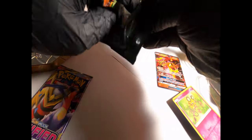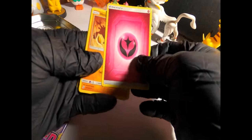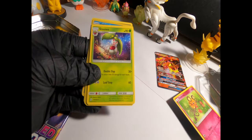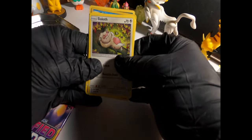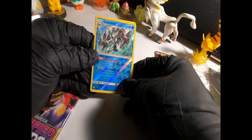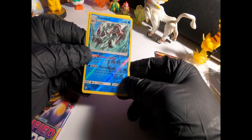Oh, I should probably consider not wearing gloves in the next video — makes it so difficult to open. One, two, three, four. Fairy energy, Heracross, Type: Null — pretty cool. Steenee, Metang, Shroomish, Slakoth, Drifloon, Dusknoir — that's a weird name — Gallade Spirit Link, Reverse Holo, that is a Rare that is clean, I love it.